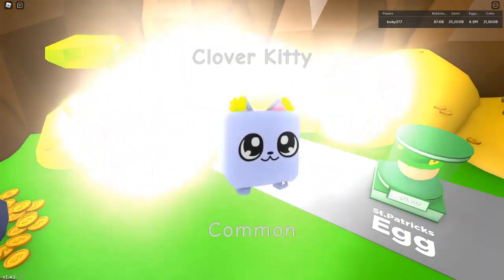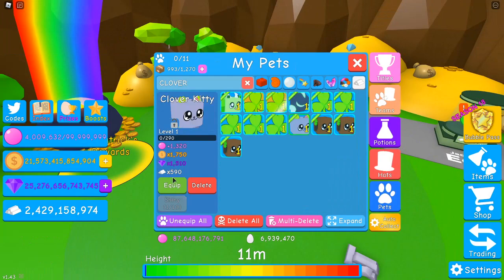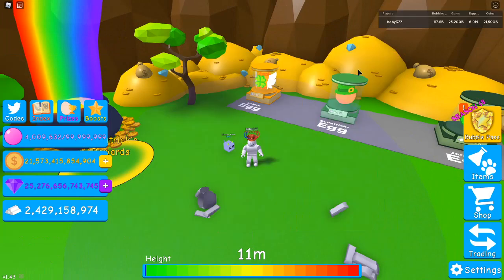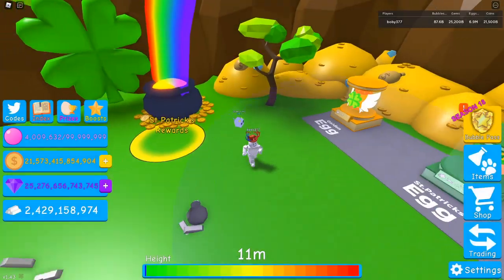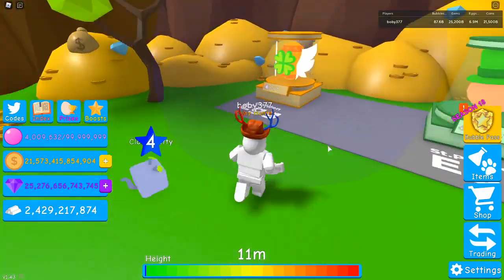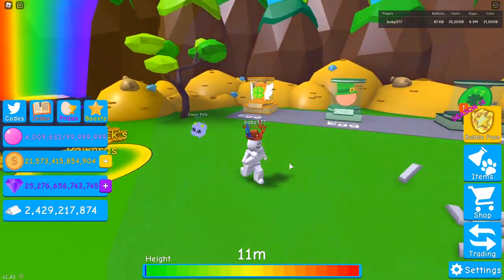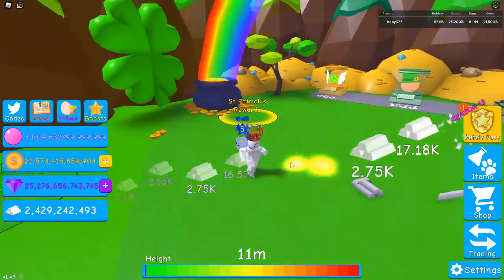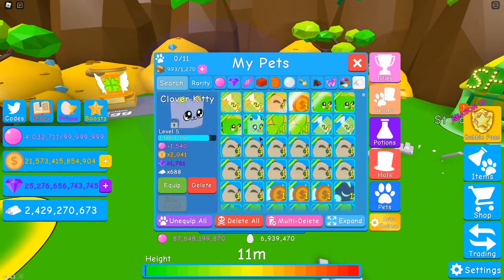Let me hatch a Clover Kitty to show you the stats. The Clover Kitty costs 590 silver, and with the pet it cost 600 silver. From there you can collect one thing and get 58,000 silver, which is enough to buy it so many times. With even one pet you can get so much silver — it's ridiculous.